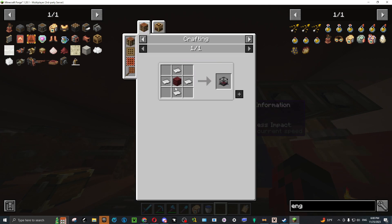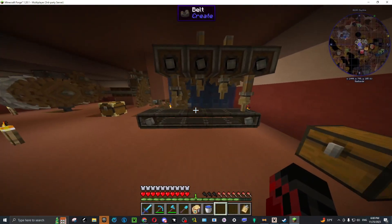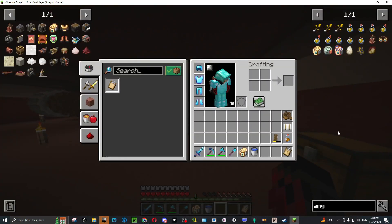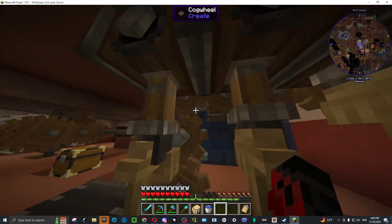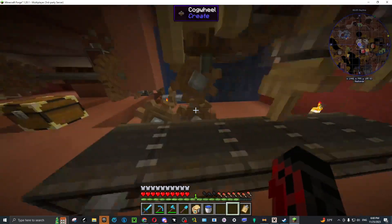To make the blaze burner you need four iron sheets and netherrack to make an empty blaze burner. You take the blaze burner and right-click the blaze. Then you make the steam engine — that's basically it. Hopefully this helped. You have to right-click the top of this — not the side, the top — and it stays.